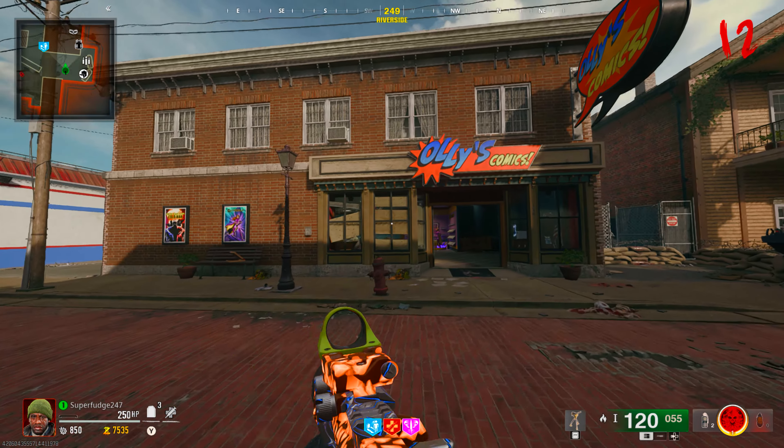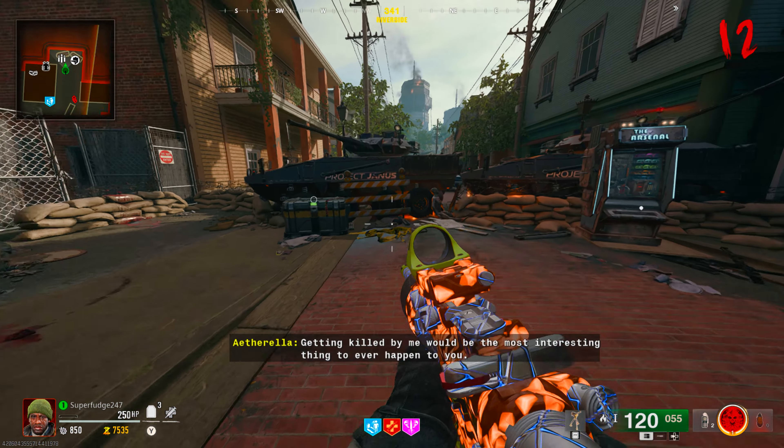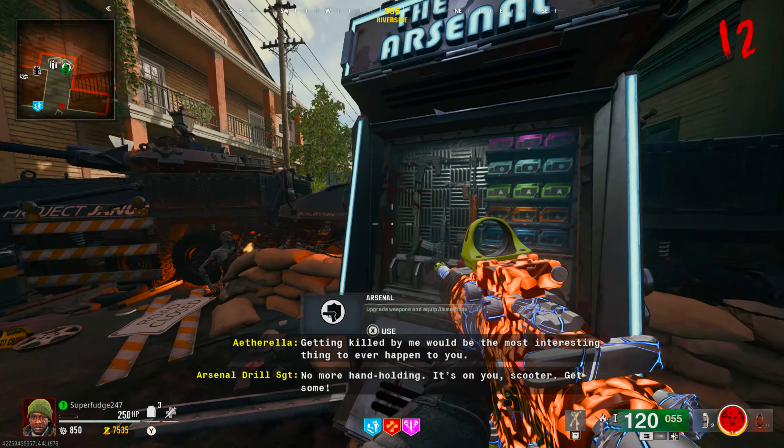What's up guys, welcome back to another video. Today I'm going to be giving you guys a tour of Liberty Falls. First things first, when you spawn in you will be able to see that the rampage inducer is here at spawn — this is going to make the zombies go faster.